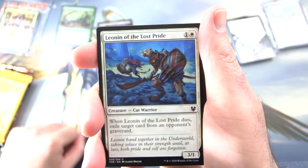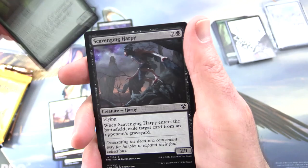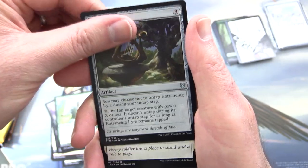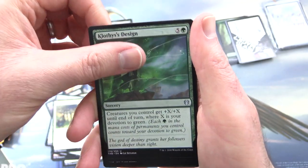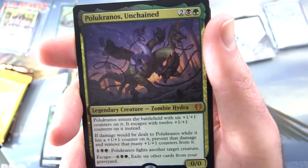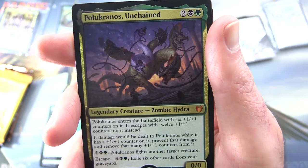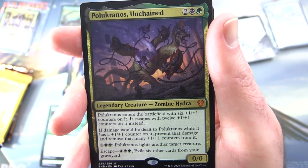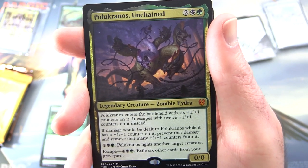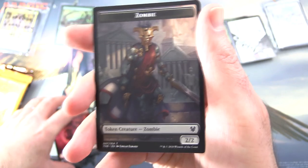Next up we have some Theros Beyond Death: Leonin of the Lost Pride, Nyad of Hidden Coves, Hero of the Games, Indomitable Will, Moss Viper, Scavenging Harpy, Mogis's Favor, Captivating Unicorn, Pious Wayfarer, Warbriar Blessing. Uncommons: Entrancing Lyre, Phalanx Tactics, Clothos' Design. And a mythic — Polukranos Unchained, Legendary Creature Zombie Hydra, 0/0 for 4. It enters the battlefield with 6 +1/+1 counters and escapes with 12 +1/+1 counters instead — that is madness. If damage would be dealt to Polukranos while it has a +1/+1 counter, prevent that damage and remove that many +1/+1 counters from it. For 1 black and green, it fights another target creature. Escape for 4 black and green — exile 6 other cards from your graveyard. Very nice pull. And a Mountain and Zombie token.